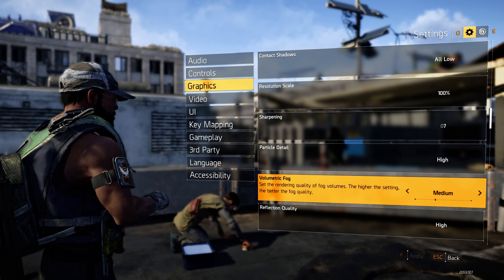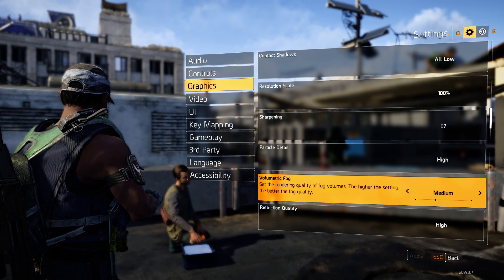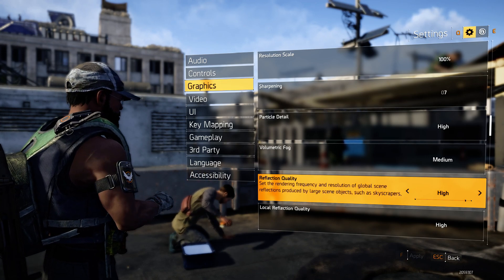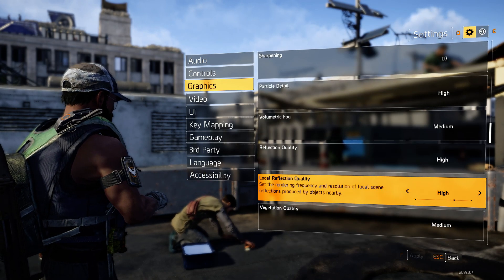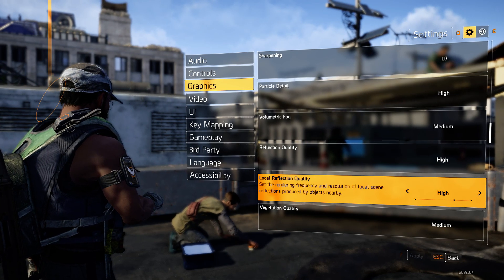There are some scenes and locations that are really foggy and it does help a lot. Reflection quality — have this on High, it makes the game look so much better. Local reflection quality, have this on Very High if you can run it; if not, at least High.